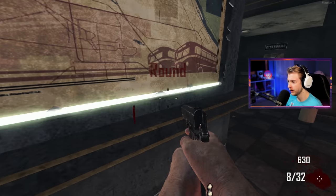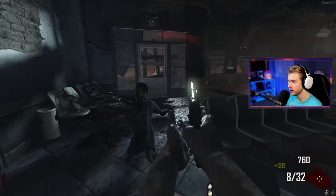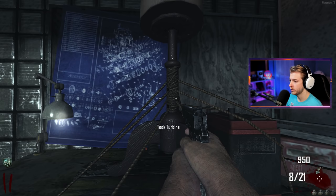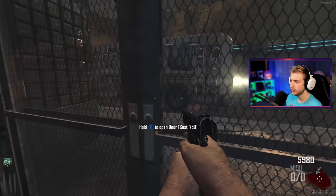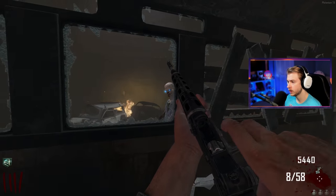I don't know why we spawn next to the zombie every time. Let's knife them and start building this thing. So far, thoroughly confused — I have no idea what's going on. We got our turbine; I guess we'll figure out what that's for later. I think I have enough money so I'm gonna hop on the bus.